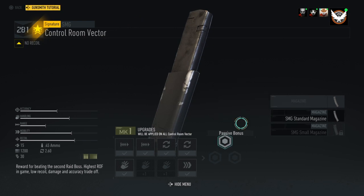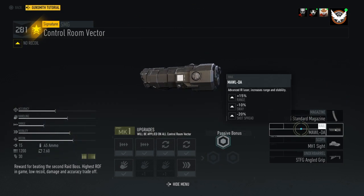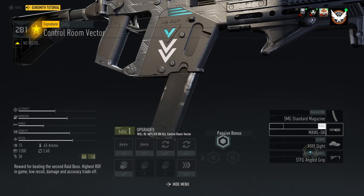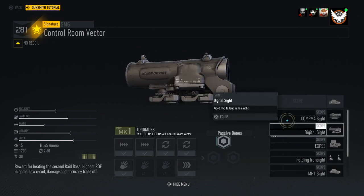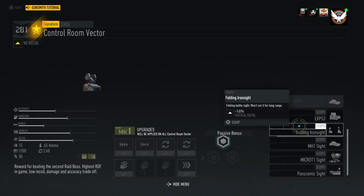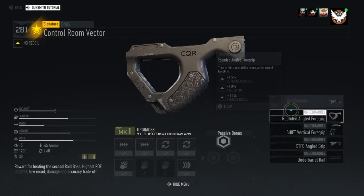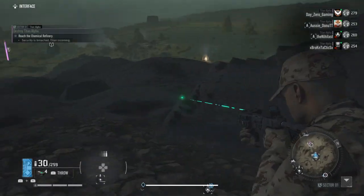Now I'll show you the attachments. Unfortunately it does not have an extended mag. Here's the rail attachments. Here's the scopes — sights, whatever you want to call it. Some of my last video's viewers got mad because I called it a scope, but literally in game it's called a scope. And then here's the underbarrel attachments.